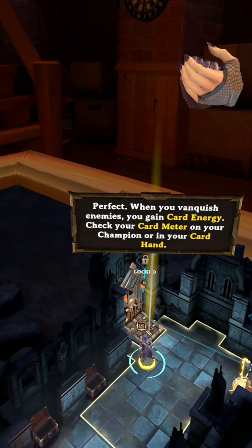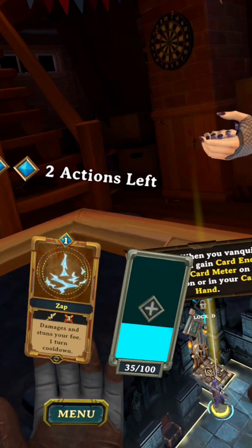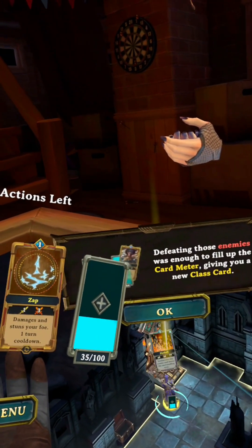When you vanquish enemies, you gain card energy. Check your card meter on your champion or in your card hand. Defeating those enemies was enough.